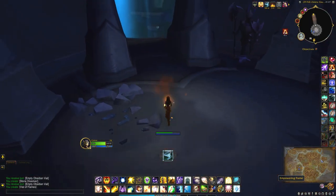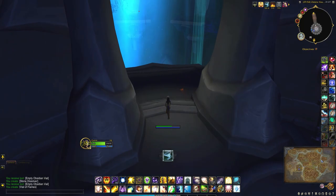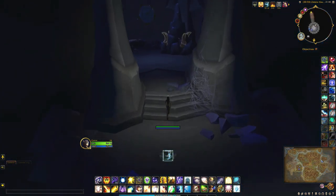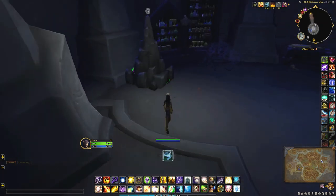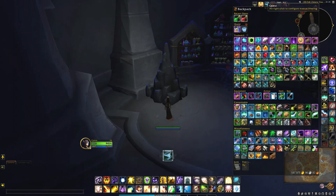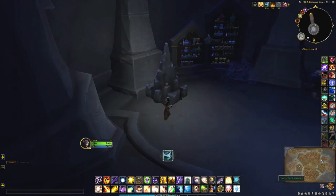There we go — vial of flames. Once you have both vials, head back to the room with the encased rot and use the stone dissolver on this one.